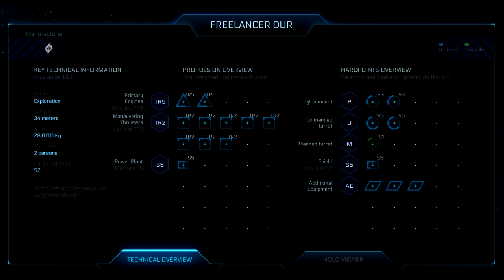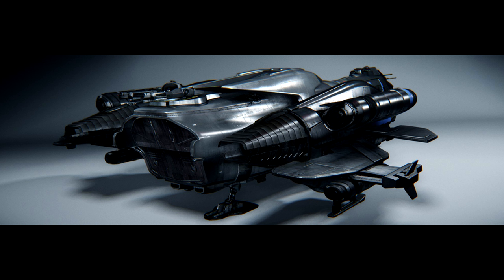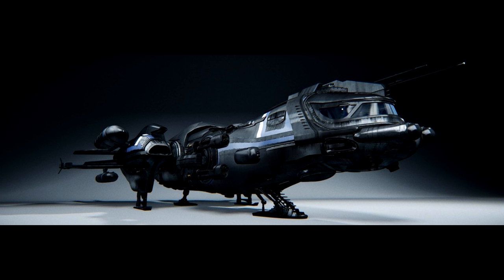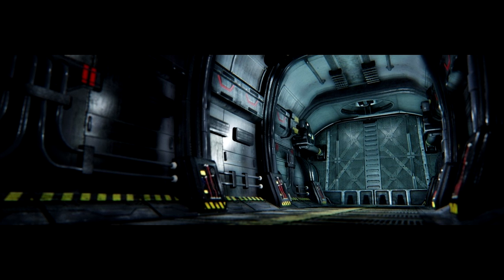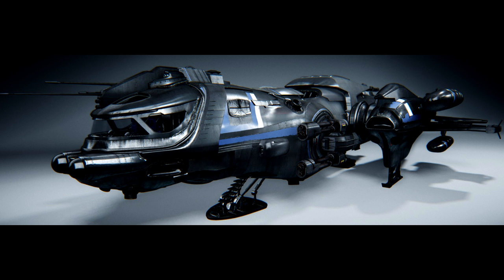If you really want high exploration capability, look past those and to what I'd consider the real king of this tier: the Freelancer DUR. DUR stands for Duration — it's a cargo ship fitted with exploration-focused components. It comes with room for four people but designed to operate with one or two, featuring long range scanners, reinforced extended fuel tanks for longer range, and a stock jump engine. The DUR also has decent cargo space to collect goods along your journey to sell for profit, and you can store a dragonfly or small rover in the back for planetary surface exploration — making it the first ship truly capable of extending exploration from space to the ground.